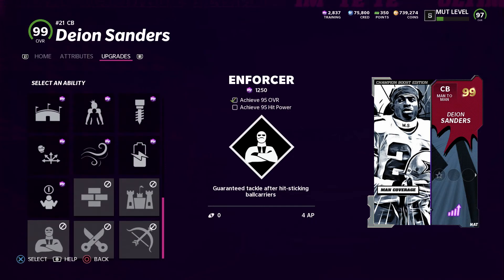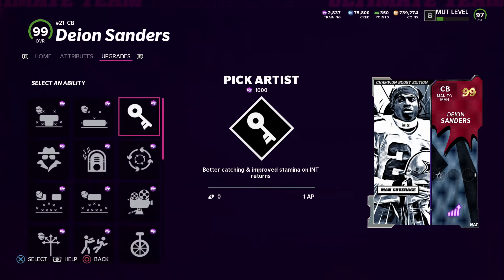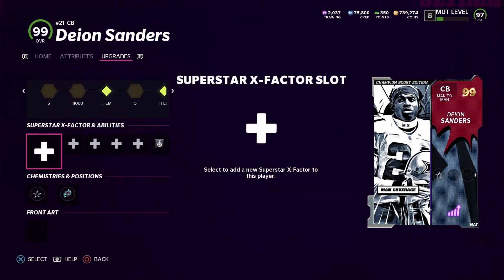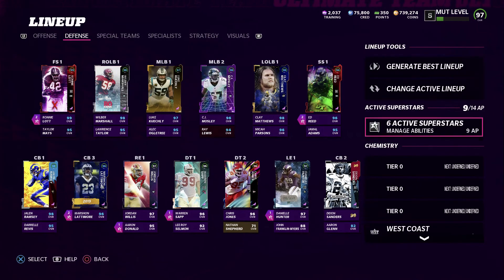He's unlocked almost everything - can't get enforcer obviously, but all the other abilities are unlocked. In his final slot I'll put Acrobat on him and Deion is done.